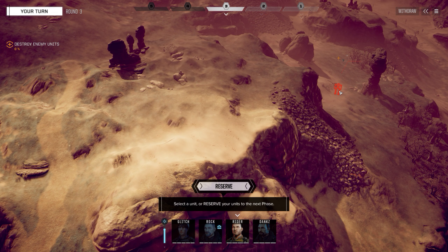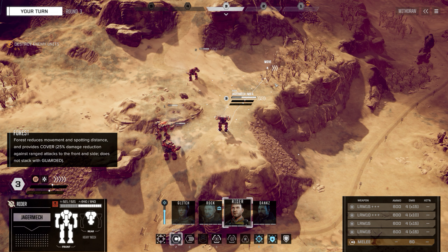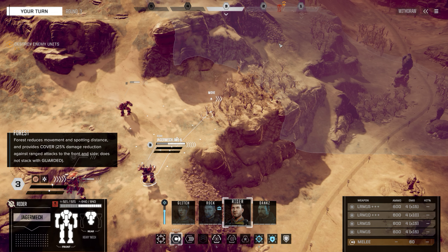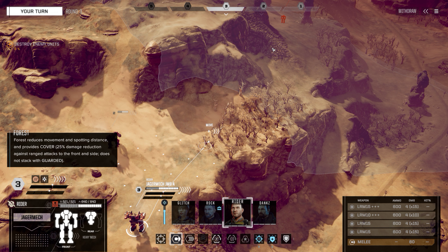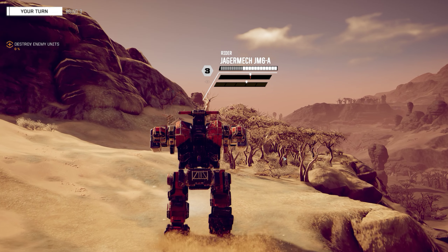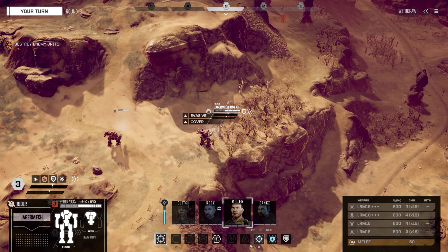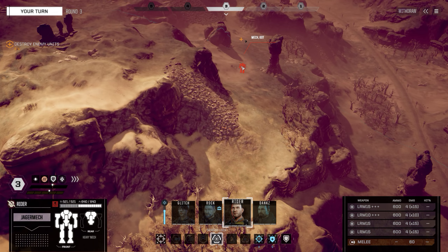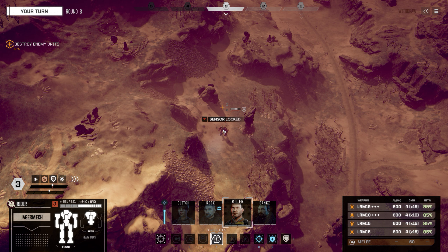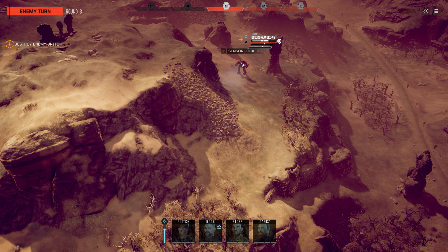What do we have here? Well, I don't think we'll be able to spot him from here, but we can sensor lock him and shoot some missiles at him while we wait. Got a lock. So a heavy — Quick Draw, okay.